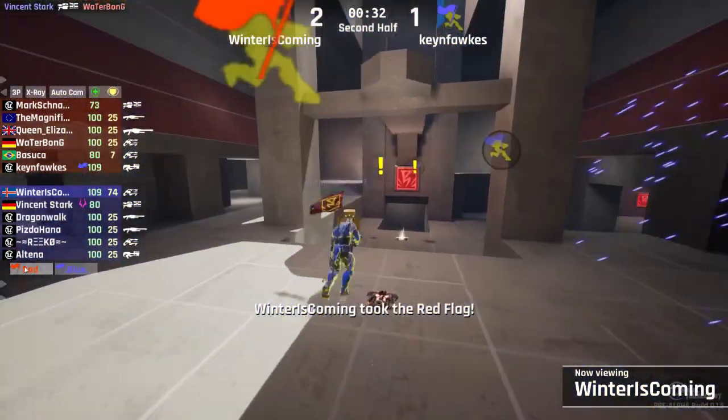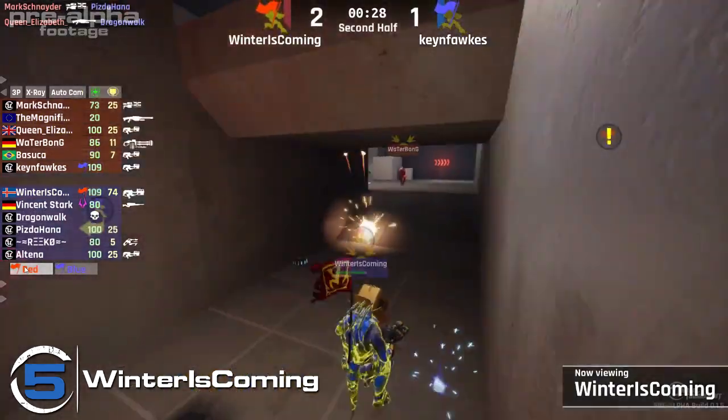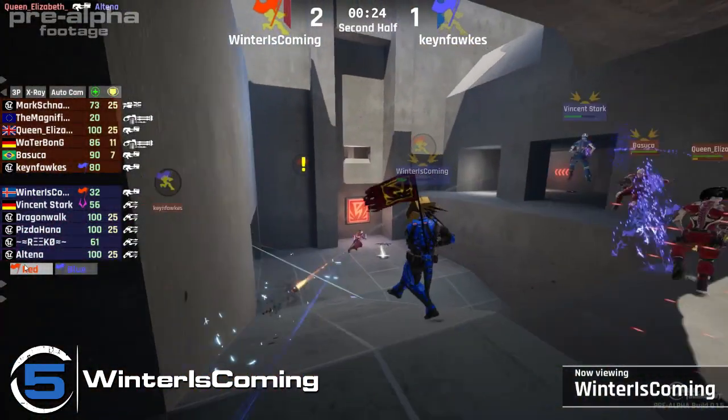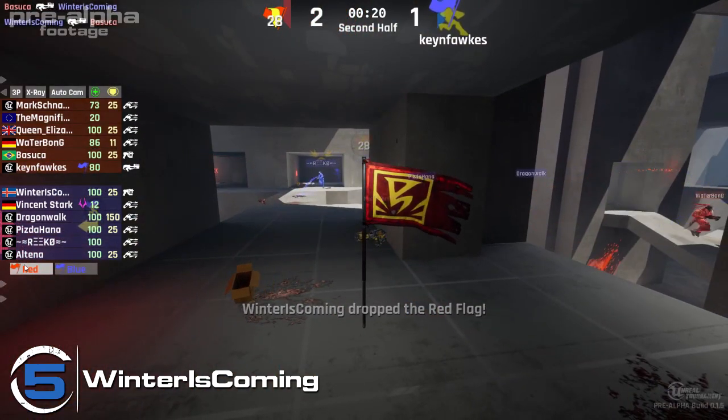Welcome to the Top 5 Unreal Plays. I'm Zakubus, and position number 5 this week comes in from Winter is Coming. He has the red flag and he's setting his sights on home. He's only got 30 seconds left to try and cap this flag and tie up the game, as it is 2-1 in the red team's favour.